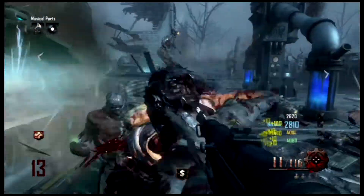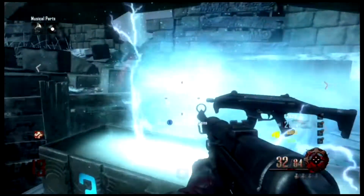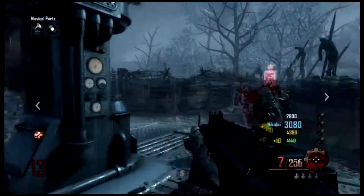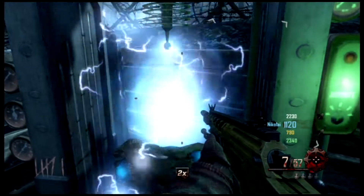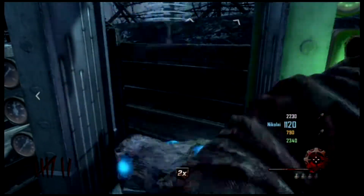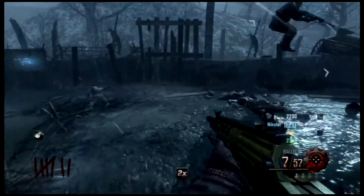That's the only odd thing about the mystery box compared to all other maps — you just get it and use it as normal. The Wonder Fizz is like a new perk mystery box — it works just as a mystery box would, only costs 1500, and you get a random perk. Sadly I got Electric Cherry. Just like a mystery box, it will move after a certain number of uses, so you just look up in the sky for a light and you'll find it.